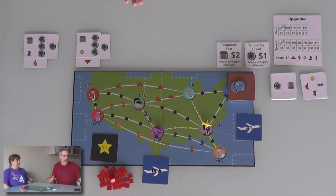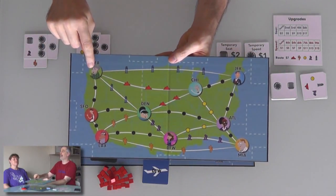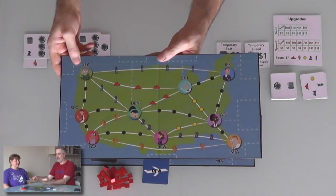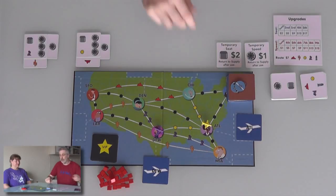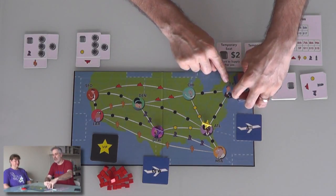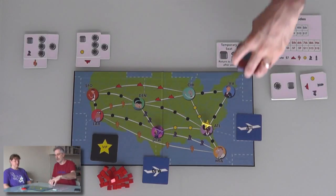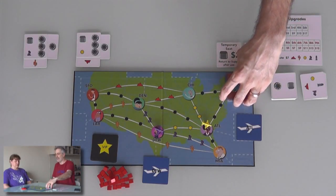We're playing the two-player game today. This is the board for two or three players. If you're playing with four or five, we would have this board, which includes SeaTac — my favorite airport in the world, if only because I love Seattle so much. But in a two-player game, there is no SeaTac. And in a two-player game, we pretty much completely ignore JFK. In a three-player game, there will be people wanting to go to JFK, but in a two-player game we can ignore that altogether. Kind of a dead-end forest.